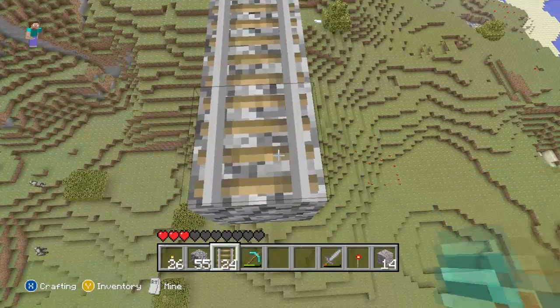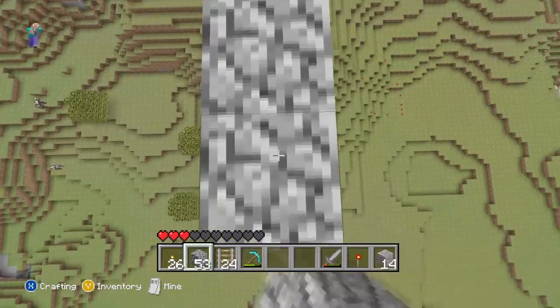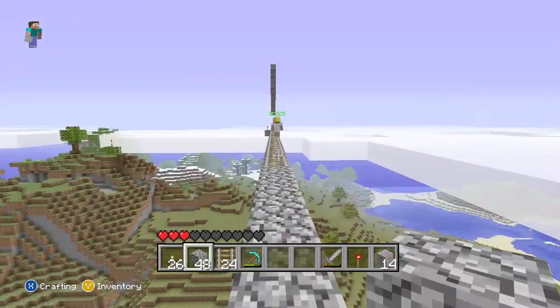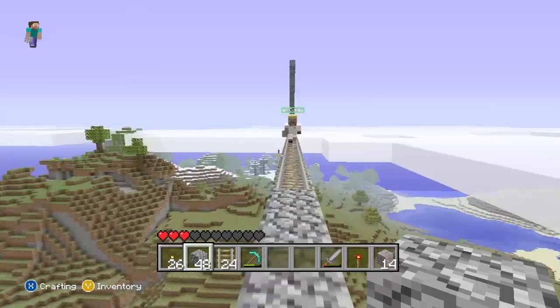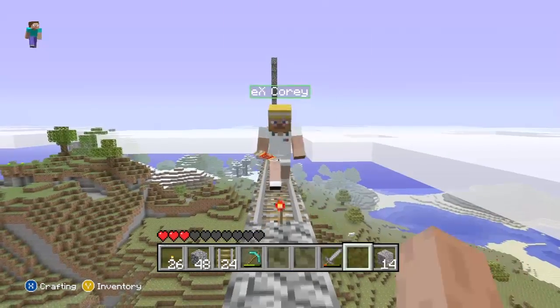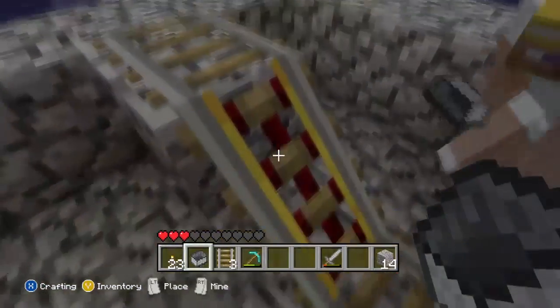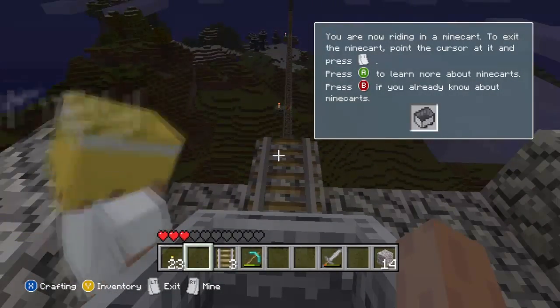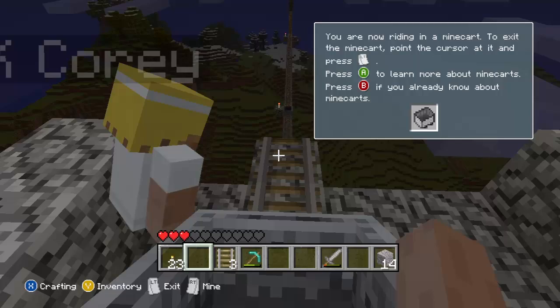Add some powered rails on the flat sections so you don't run out of momentum, because you do have to go continuously for 500 blocks. So once we finally finished and you've got your track complete, just like I have here, you can finally ride it — and we actually failed pretty hard there.